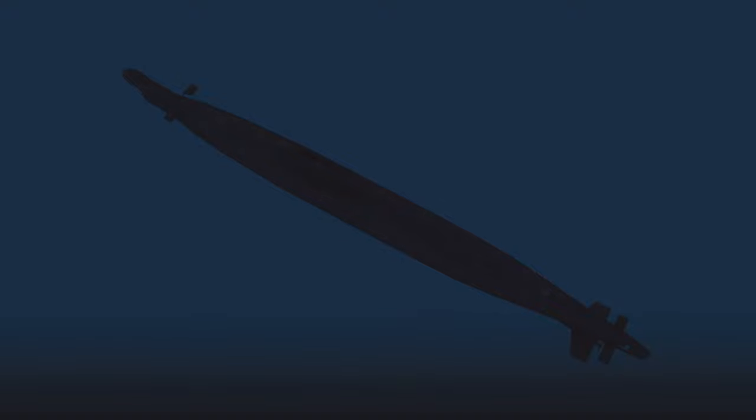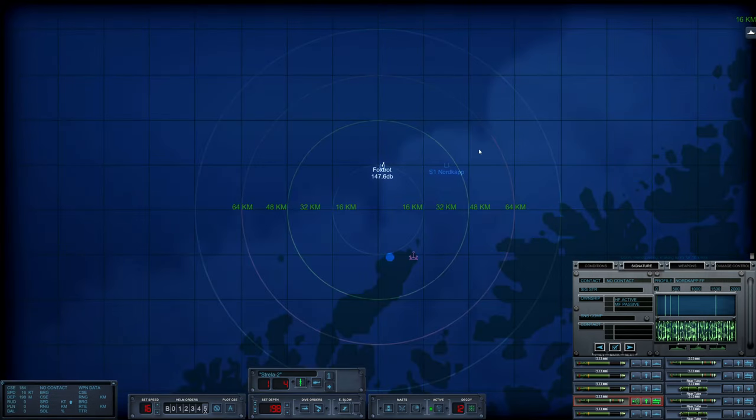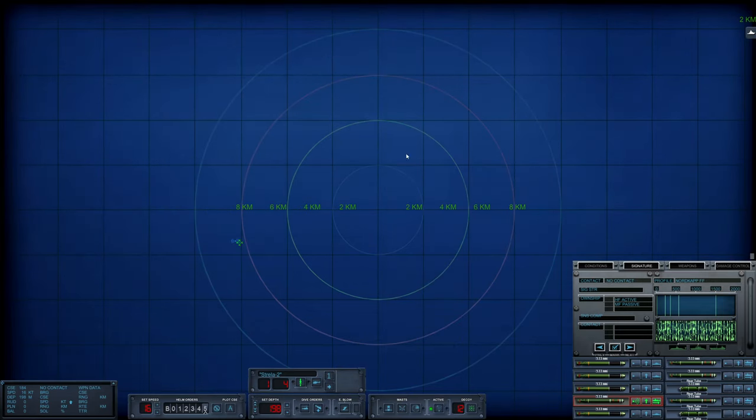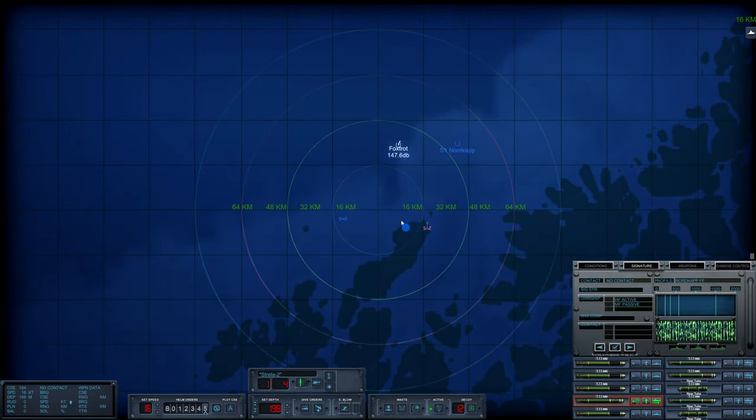We are currently down at 200 meters, making turns for 16 knots. We actually lost contact on the Nordcap, which seems to be heading south on a parallel course. There's a lot of flow noise, so we can't hear her now. She has also stopped using active sonar, so I think we are going to be in the clear. We do have to worry about an aircraft out and about — we can see sonar buoys being dropped — but hopefully it won't be a big issue.